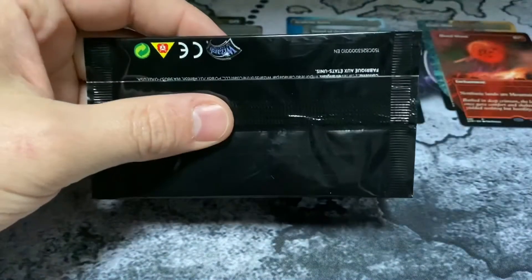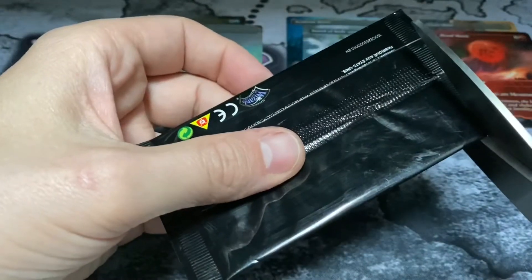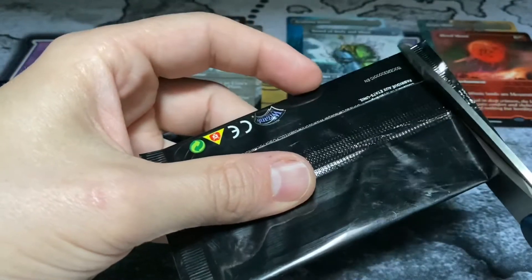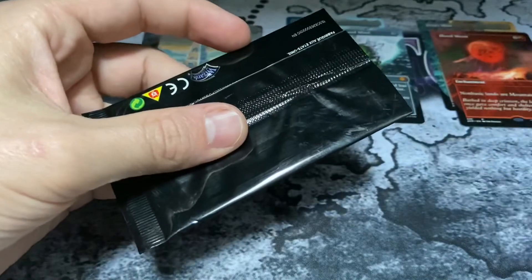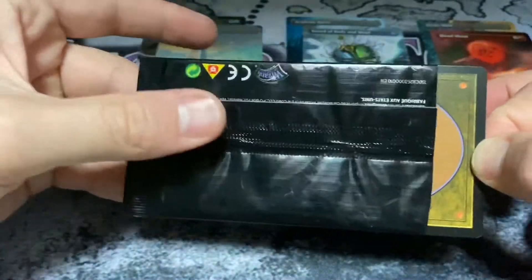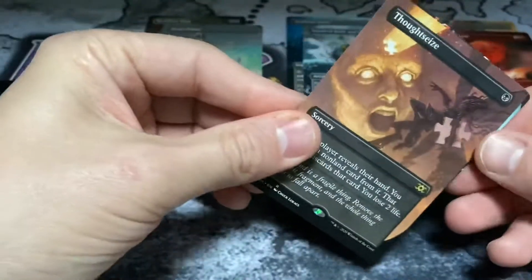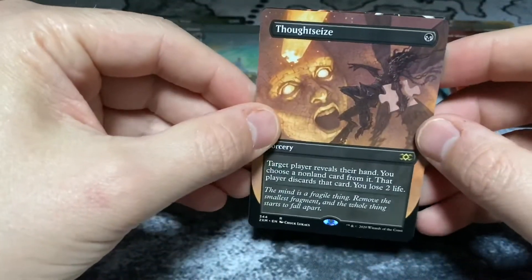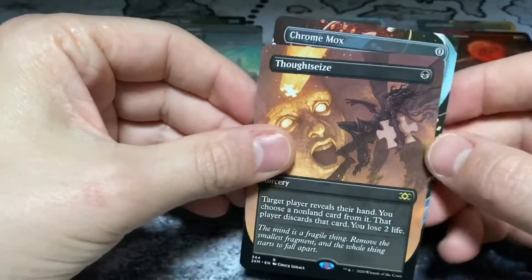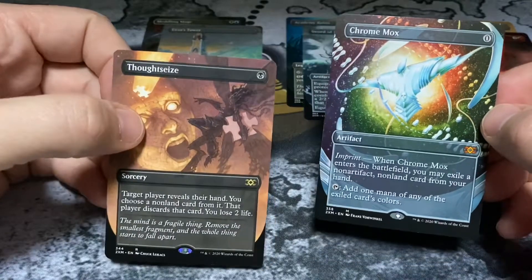We don't want to fail here — we need a Jace the Mind Sculptor, we need a Karn, we need something crazy. Something crazy like Mana Crypt would be nice. Oh, a Thought Seize — we'll take it! And a Chrome Mox — nice, another mythic. This is my new favorite pack.